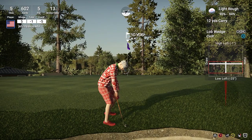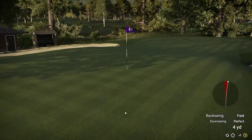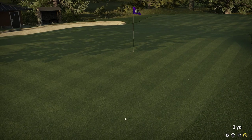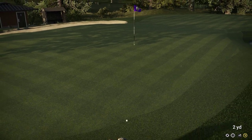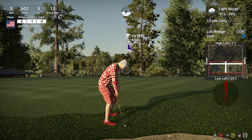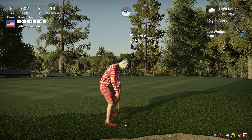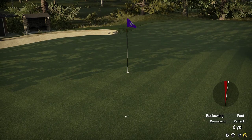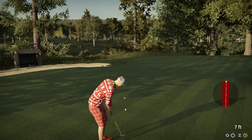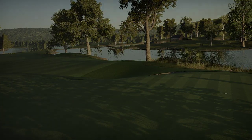Now setting up near the green but in the rough. Setting up here in the green-side rough — from here it's about 11 feet to the cup. A decent putt, and one over for the day after that hole.